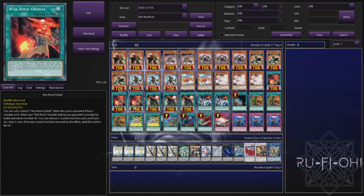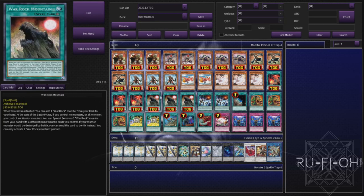We have triple copies of War Rock Ordeal - mostly because drawing cards is pretty nice. The card itself isn't super strong but it's a perfectly good option and could be omitted when something more powerful comes along. We have triple copies of the field spell War Rock Mountain - being able to search is just bread and butter stuff in this deck. You want to see those names as quickly as possible, spam the field, push for major damage, and this card helps you get there.